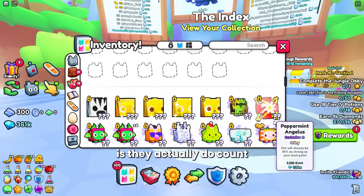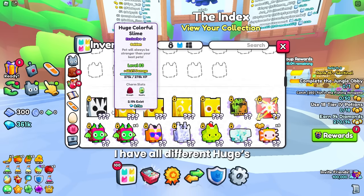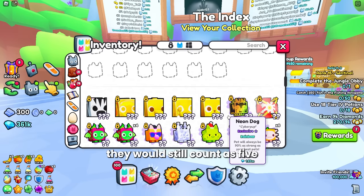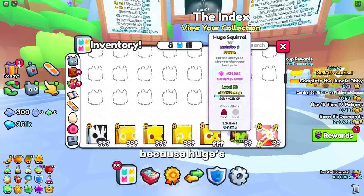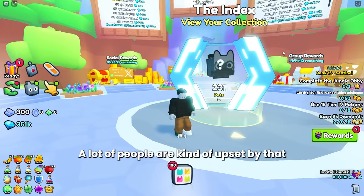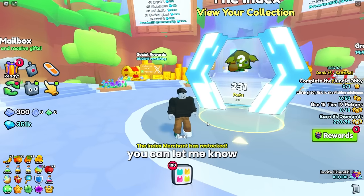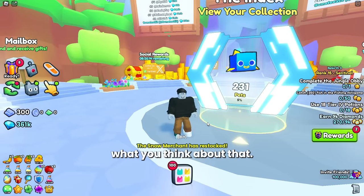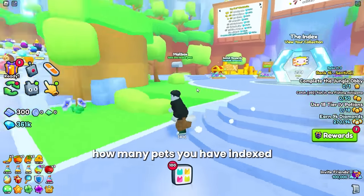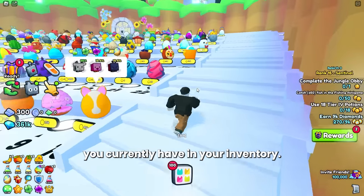It doesn't matter if you've had these pets in the past; this challenge counts what pets you currently have in your inventory. Each stack of pets counts as one unique pet, so even if you have multiple exclusives, they count as just one singular unique pet. But if you have multiple of the same huges, they actually do count as multiple unique pets. If you had five huge happy rocks, they would still count as five unique pets because huges and titanics do not stack.